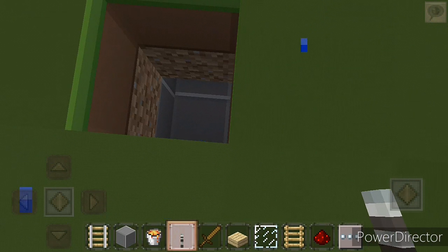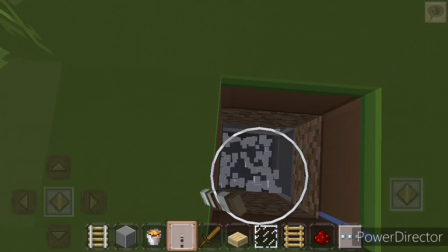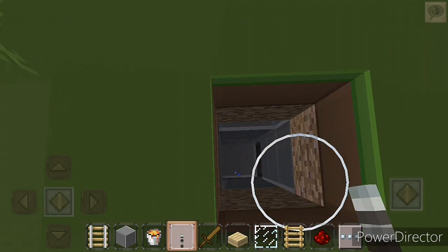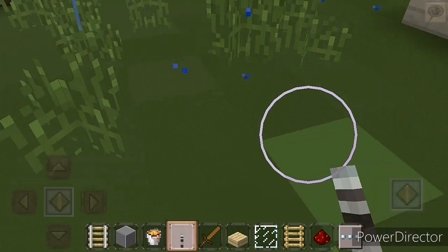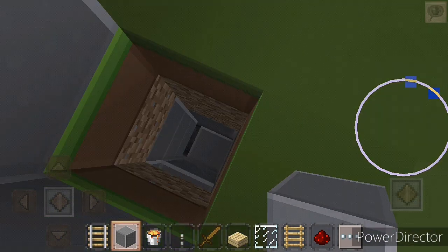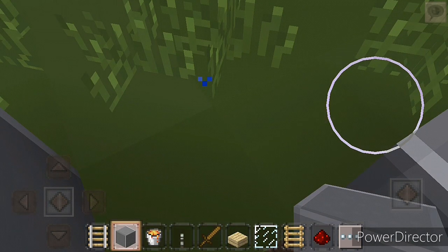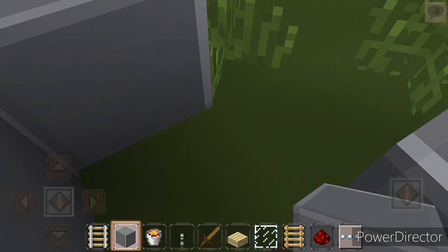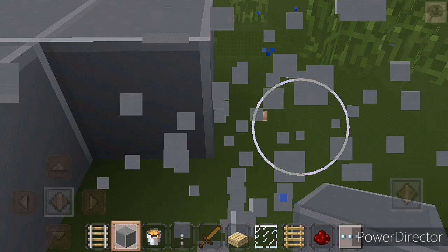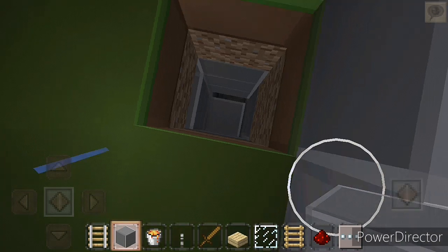First, dig inside this. There was already a cave here. Then we have to take a stone and fill this place like this — as much as you want. I want it bigger, so I am doing it bigger. You can do as per you want.